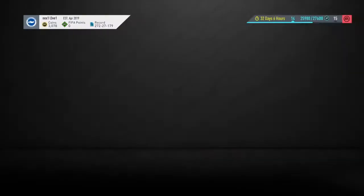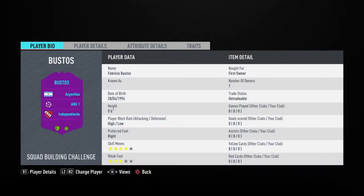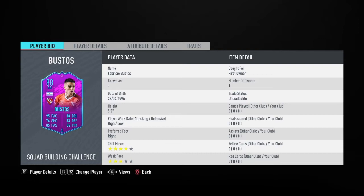Hi guys, today we're doing a player review on Bustos - new for me, not so new for everyone else. He's got a very nice-looking base card. Obviously you want high pace in a fullback with wingers these days, and he's got that. He's got good dribbling, decent defending, very good physical, good passing, and shooting's decent considering he's a fullback. Four-star skills, three-star weak foot, high/low work rate.